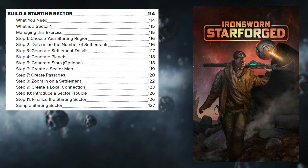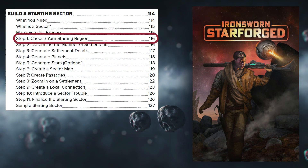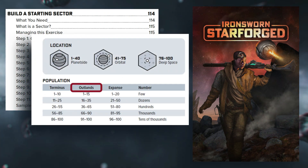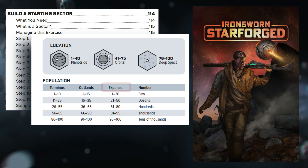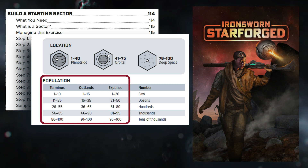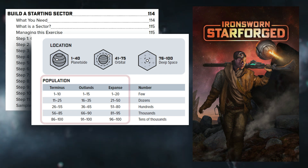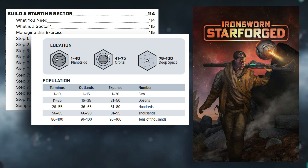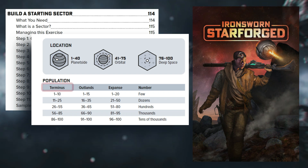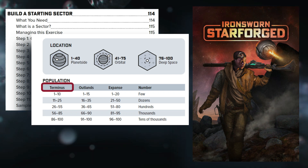The first step in sector creation is defining the location of the sector. There are three location types: Terminus, Outlands, and the Expanse. In the order given, these sectors become less and less populated and, in general, far more dangerous. The Expanse is probably not the best place for a new character and especially a new player. So I have chosen the Terminus location, as it is within civilized space.